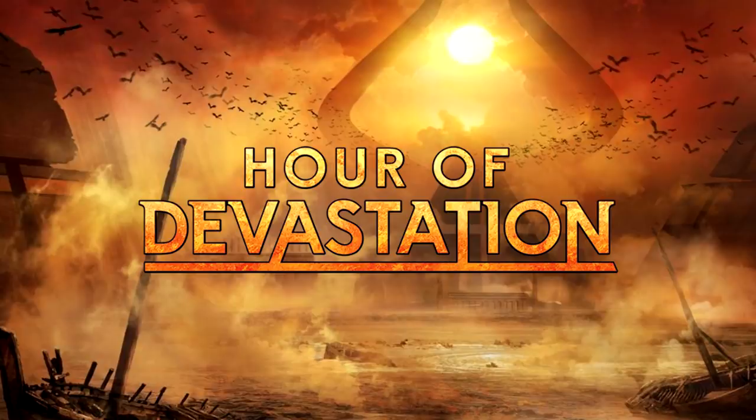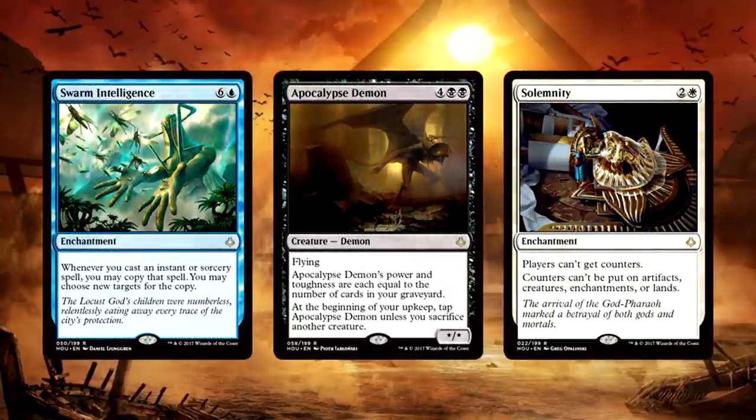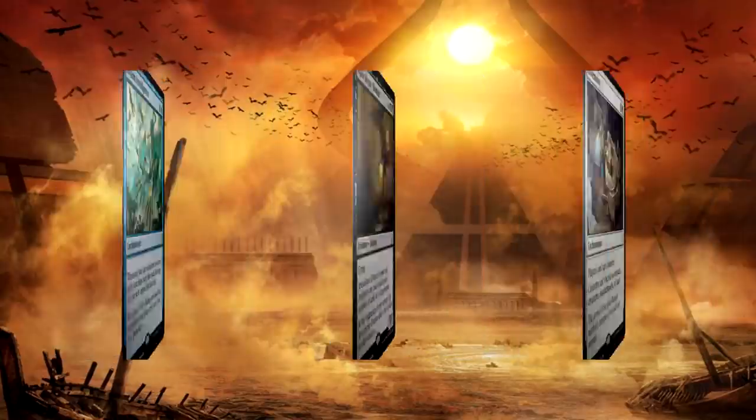We're going to be playing Hour of Devastation Limited for the next few months, and with release weekend mostly done, we've done extensive testing with this new draft format. In this video I'm going to show you the best commons and uncommons in each color, so that when you open a rare you actually know what else to take. This video is about showing you the best commons and uncommons — the ones you should first pick, the best of the best.